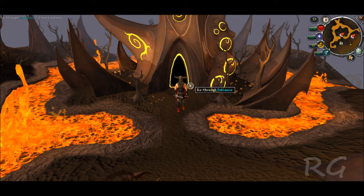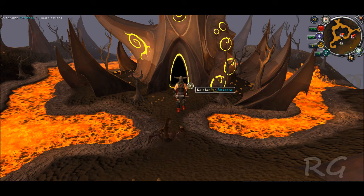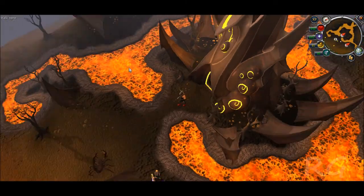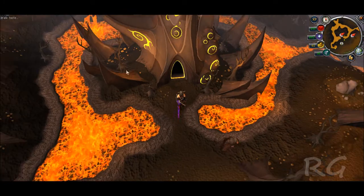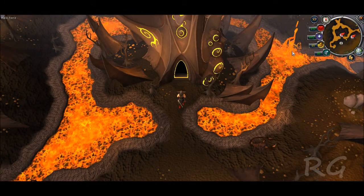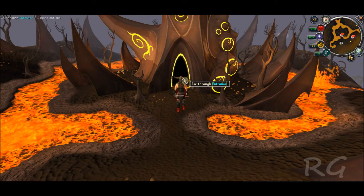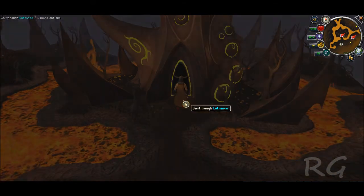We're on top of Karamja, on the volcano, and this is the new TzHaar entrance. What you're gonna see right now is awesome lava — they updated that, it looks great. They updated the entrance into here to be a little bit more suitable than just a hole in the ground, than it was before. So let's check this out.